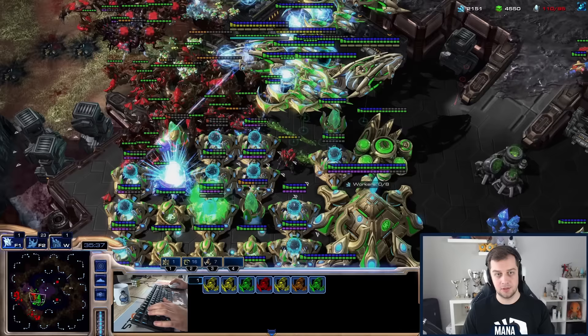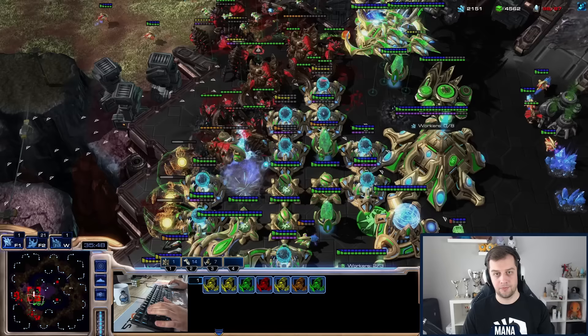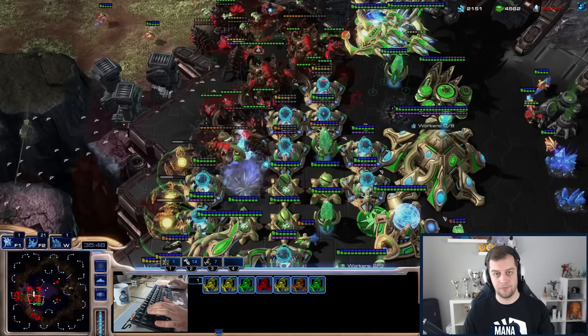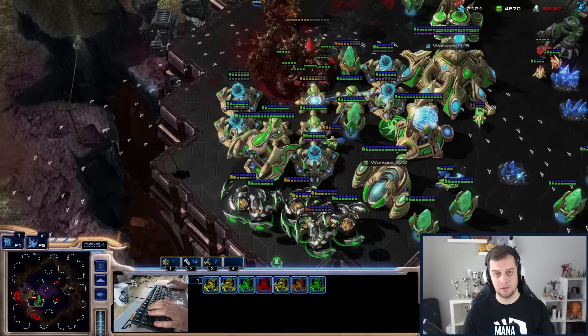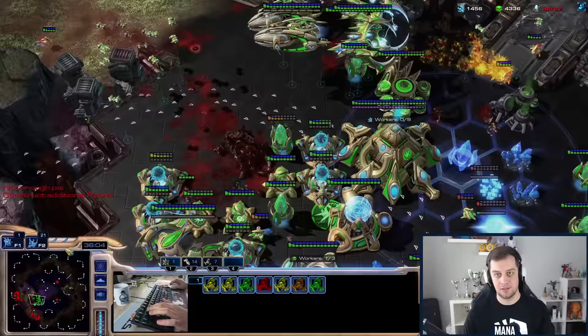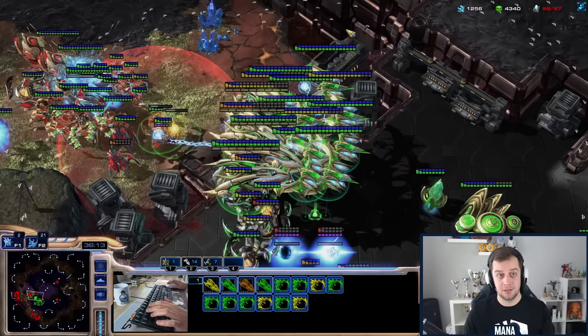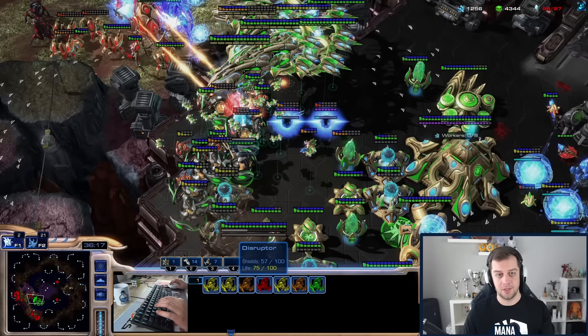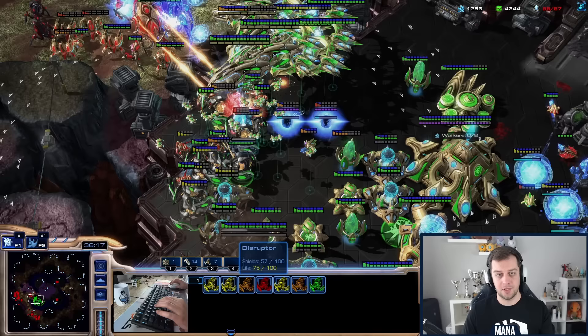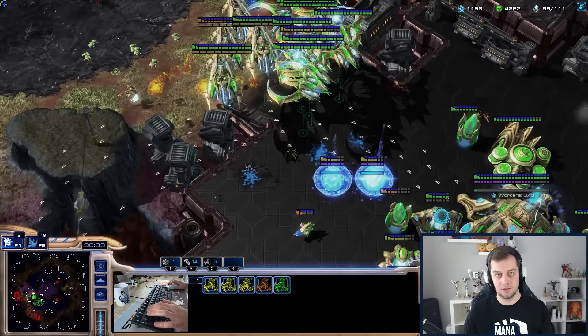I noticed the Zerg didn't finish off the two Carriers at the top, so I was quite happy about that. There are so many Ultralisks — I don't have disruptor shots and I don't want to lose these disruptors either. Not a lot of anti-air left. I'm left with only four Carriers and Tempests, and a couple of disruptors as well. Here comes another army, this time Protoss — luckily not a lot of anti-air but I was very worried for my disruptors because I don't have a lot of Carriers, it's mostly Tempest, and I'm slowly losing my disruptor count. Only five disruptors left for me.